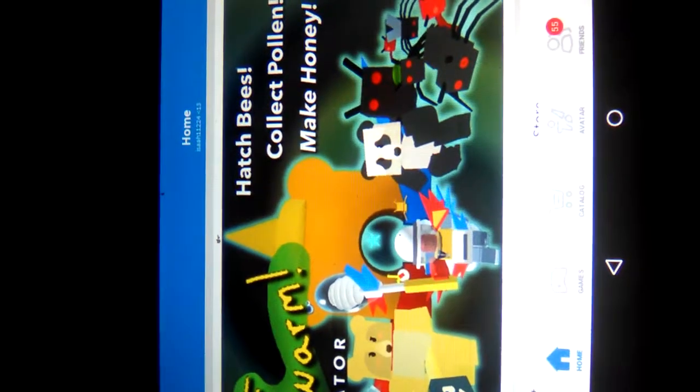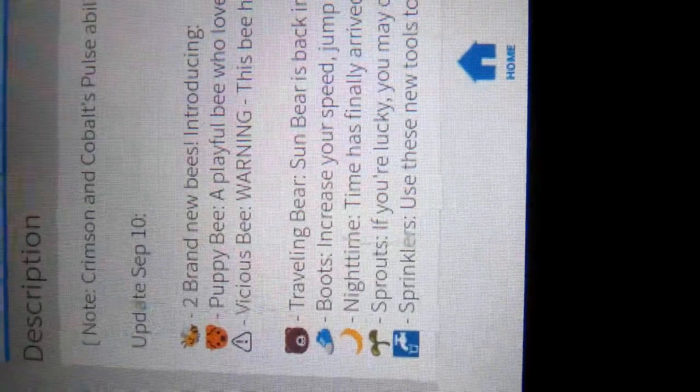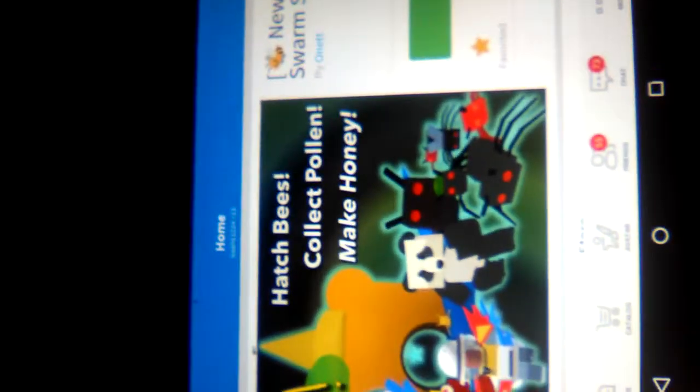Hey guys, welcome back to today's video. Today I'm gonna be playing Bee Swarm Simulator and there's a new update. Let's click in the description — brand new bees, introducing Puppy Bee, a playful bee who loves its ball. On sale in the ticket shop. There should be a warning: this bee has gone rogue, don't travel alone. I'm gonna be checking out the new updates for Bee Swarm Simulator. I haven't played bee simulator in a while.